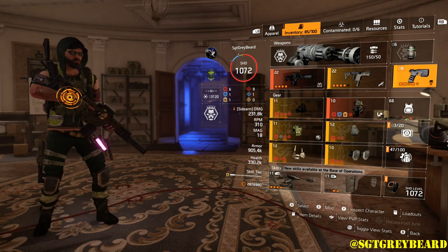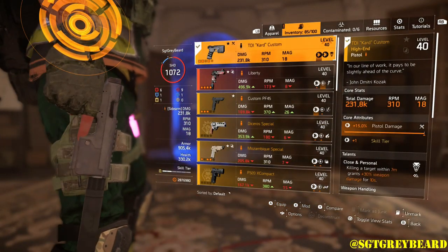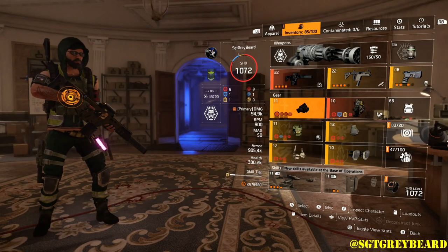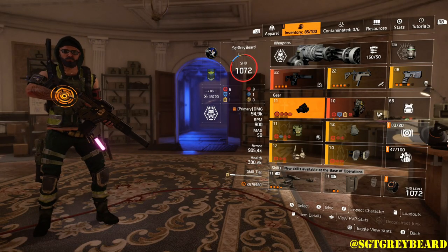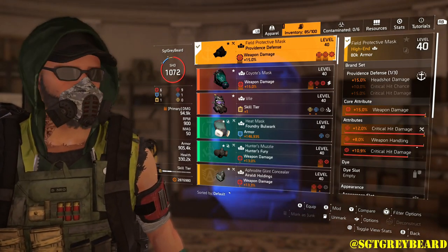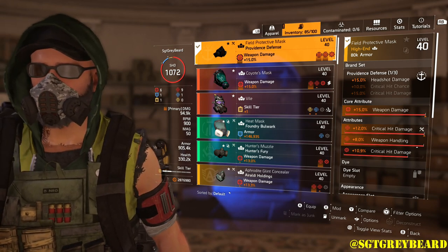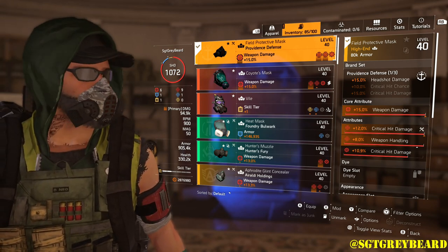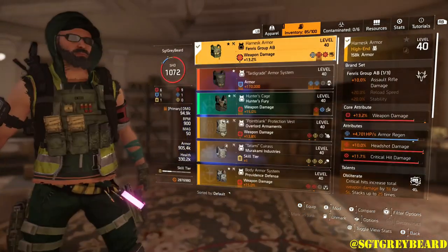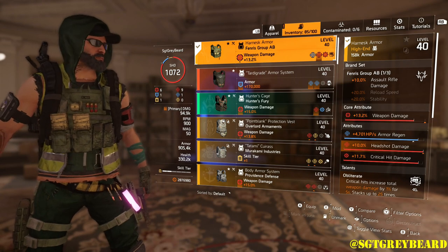For our pistol we have the TDI Kard Custom, but we're pretty much only using the Chameleon — about 95% of the time. Moving on to the gear: our first piece is a Providence mask that gives 15% headshot damage, with weapon damage maxed out. On pretty much all of these pieces I'm stacking crit hit chance and crit hit damage. Next is the body armor, which is Fenris, giving 10% assault rifle damage.